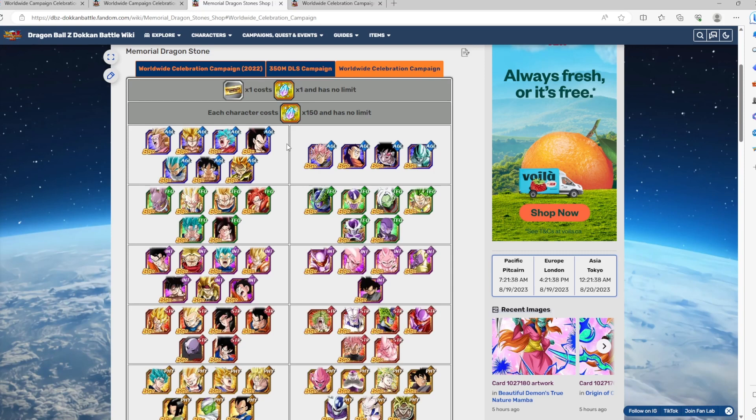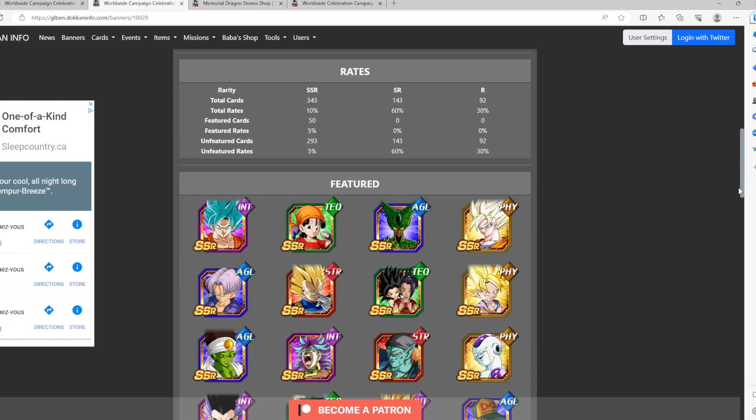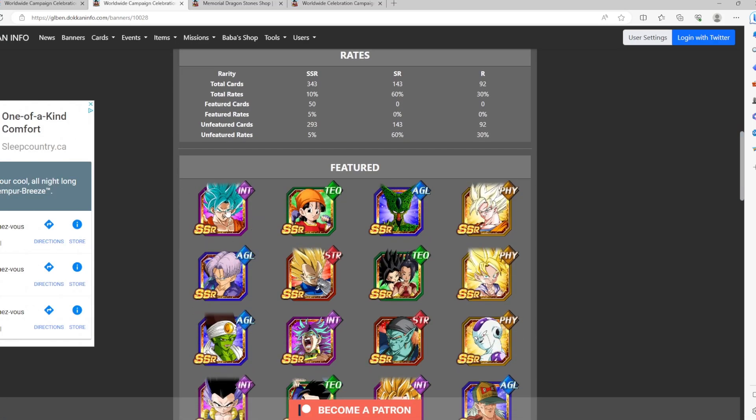Is it really worth using 150 memorial dragon stones for one Dokkan Fest character? It really depends on your account. If you're a new player or free-to-play, absolutely not. You're only getting the character at 55, not even rainbowed. Characters at 55, if they're not the newest unit — for example, God Goku from the Part B banner at 55 — are not going to take you very far against tough bosses.